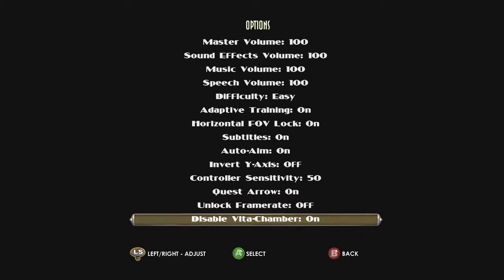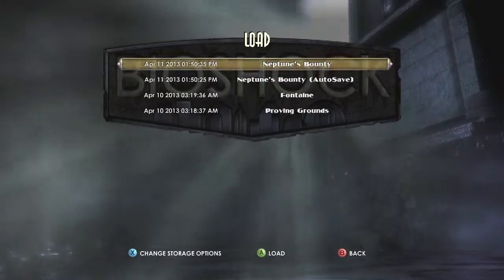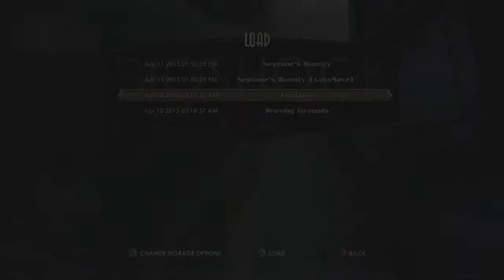Disable Vita Chamber — you want to make sure that is turned on. Then you have to play through the whole game on easy until you get to the chapter Fontaine, which is the last boss fight. As soon as you get there, make a save and then load it up.